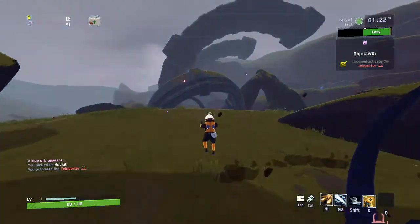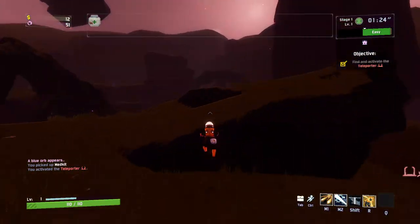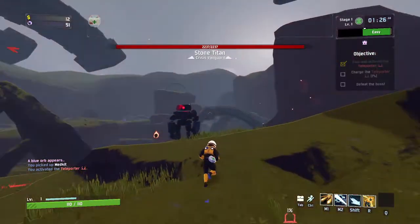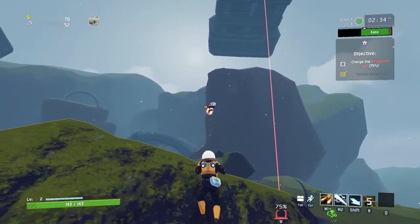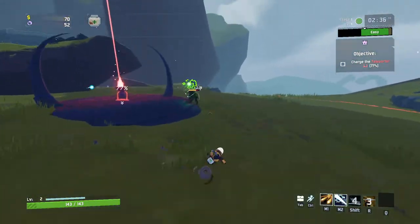A good tip on how to find the teleporter is to look for the orange sparkles in the air. Once you're there, just start it immediately. Stay in the circle and you should be able to easily kill the boss and fully charge it before 5 minutes.